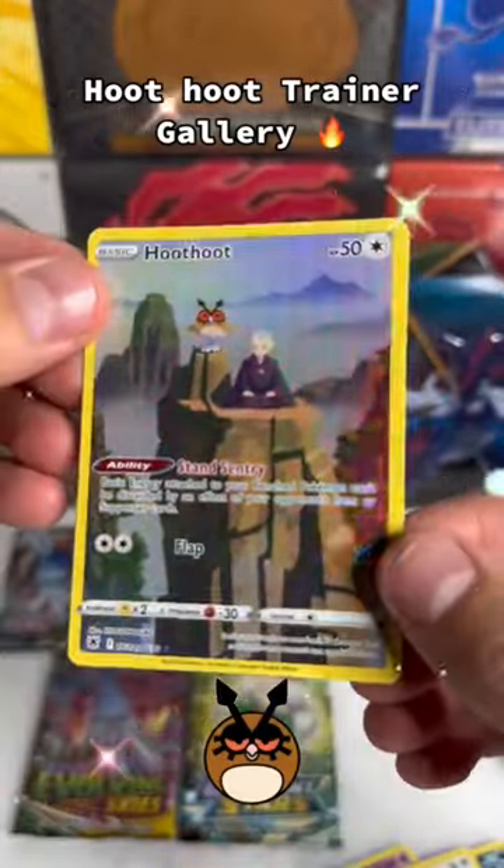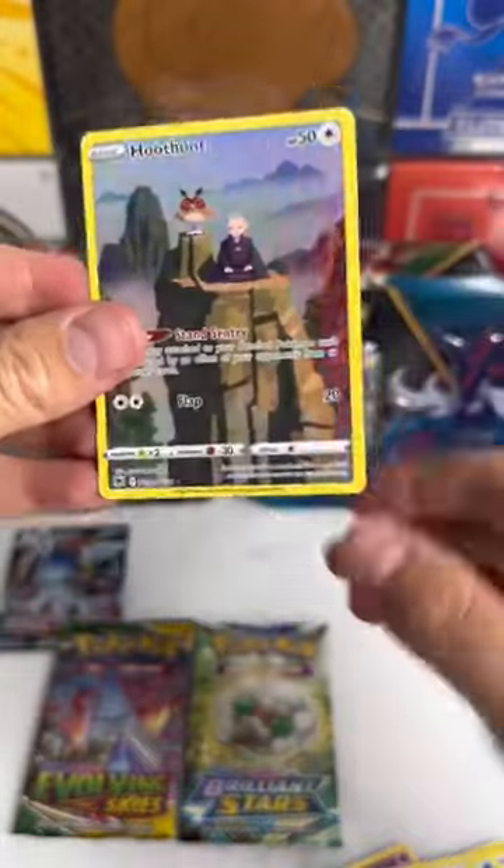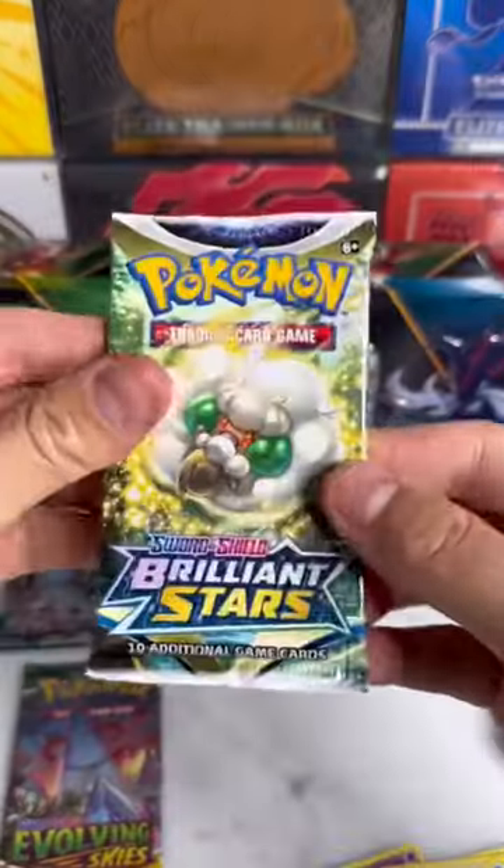And we pull a Trainer Gallery Hoot Hoot. That thing looks so clean. The open space on that card in the background makes it look so nice.